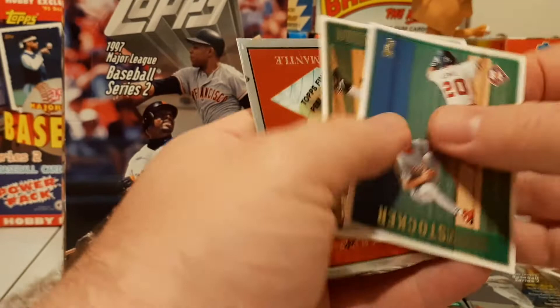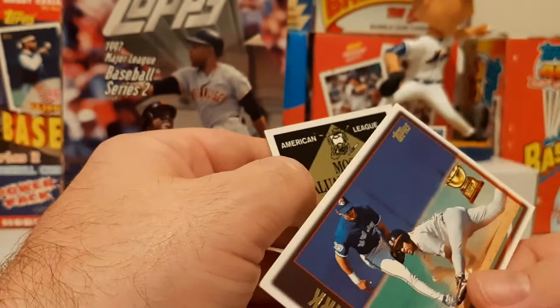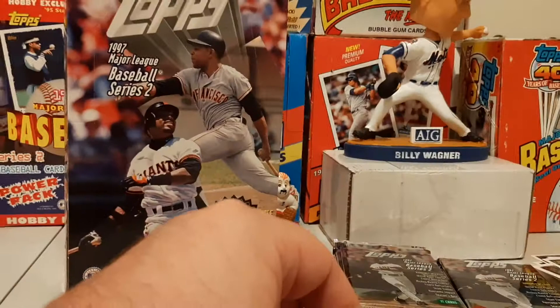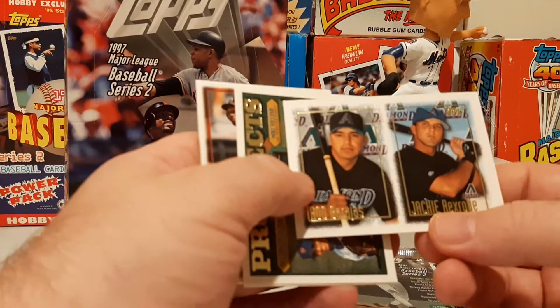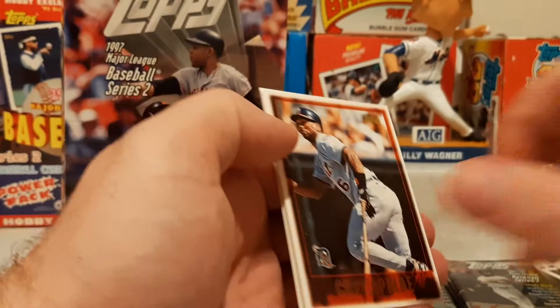And there's our other Mantle from '58. There's a Tony Clark on the back with the cup. Pretty cool — another Mantle card. The odds were 1 in 24 packs for a Mantle, so to get 2 out of 36 is not bad. Rod Barajas again, Nelson Figueroa. There's another Manny — just Manny being Manny over there. Musina. Curtis Pride — the deaf player, everybody loves Curtis Pride.